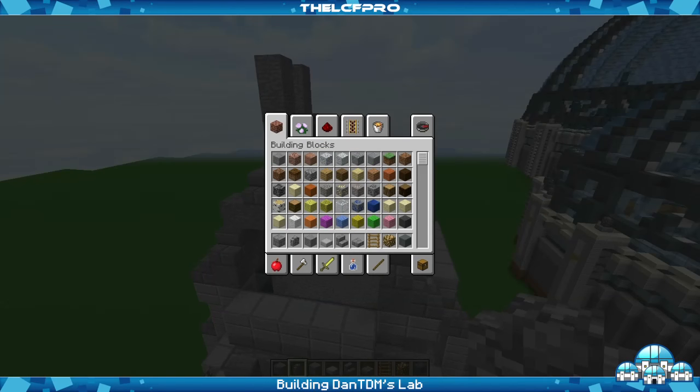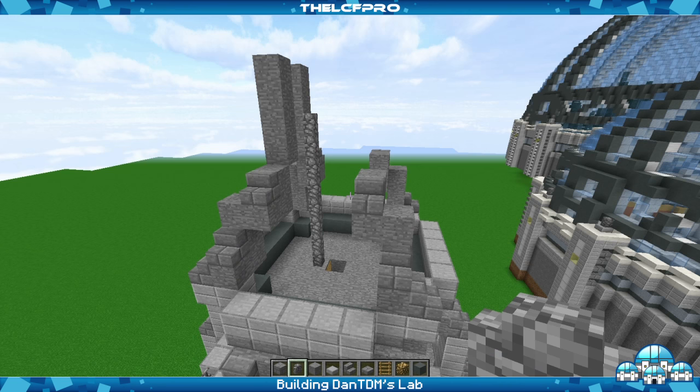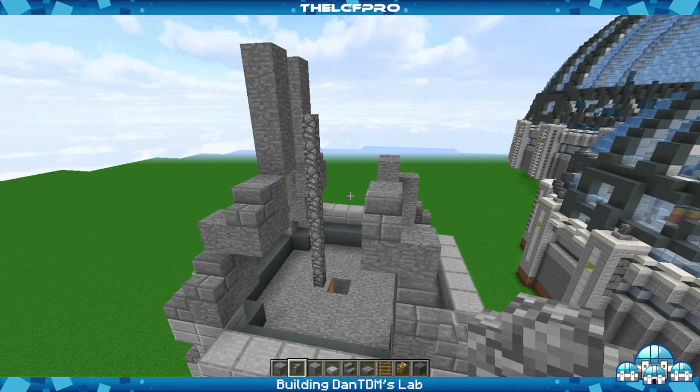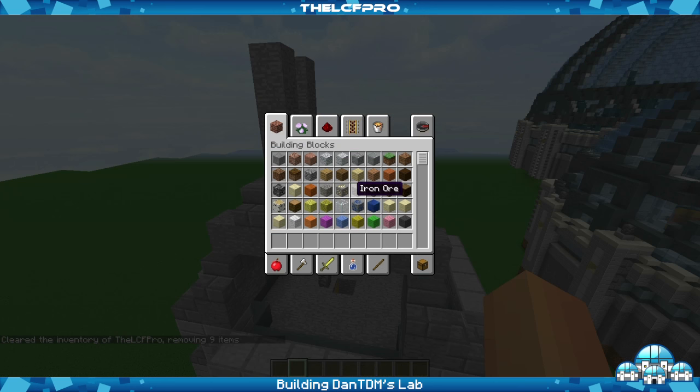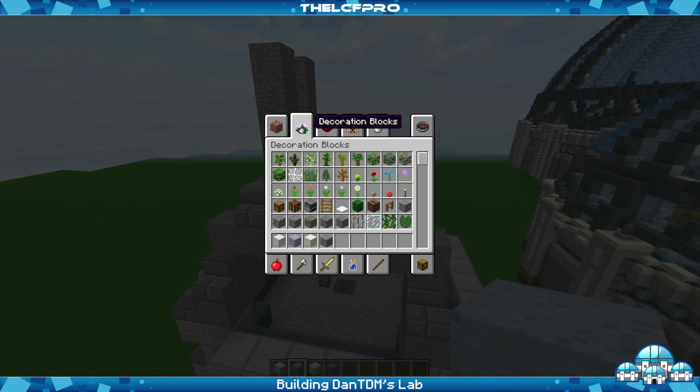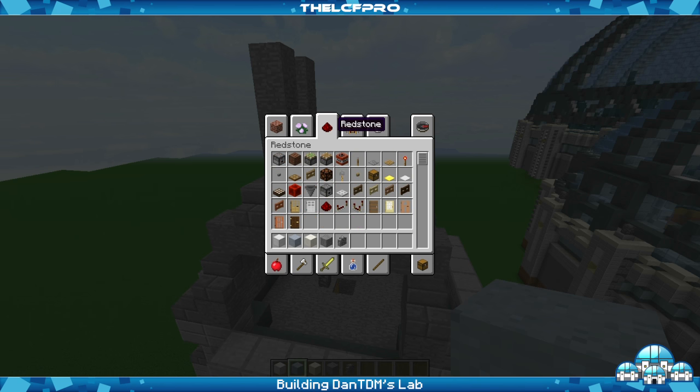Now it's time to get onto the actual satellite dish. So what we'll mainly be needing for now are iron, clay, and block of quartz. We'll also be needing some other blocks like stone, a cobblestone wall, a redstone repeater, levers, and probably something else as well — we'll see that in a second.